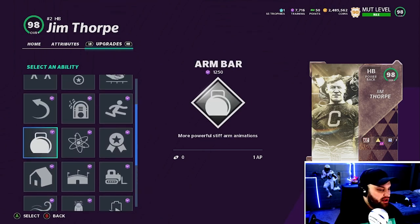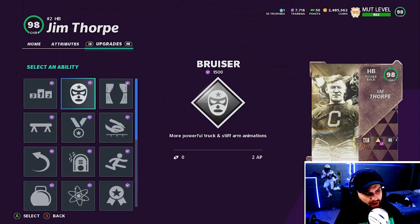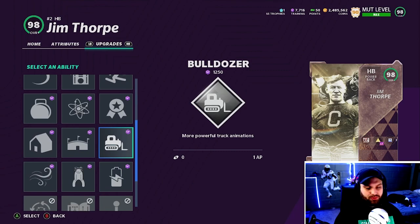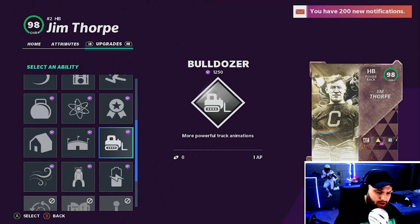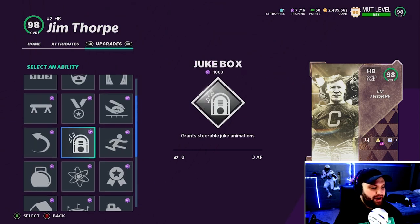Another important position on offense is obviously running back. They did not change anything but I think you could start seeing a lot more one AP running back abilities — like Bulldozer here for power backs at one AP. You'll see a lot of running backs that literally have no abilities on them because you just didn't need them. But I could see a lot more Bulldozers, and definitely a lot more Jukes on elusive type running backs because you just have that extra spare AP to spend on your team.